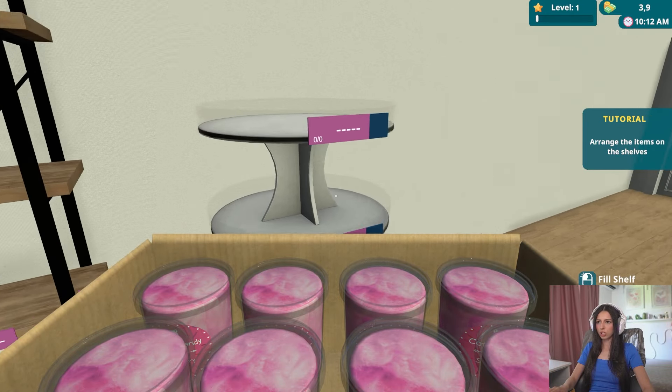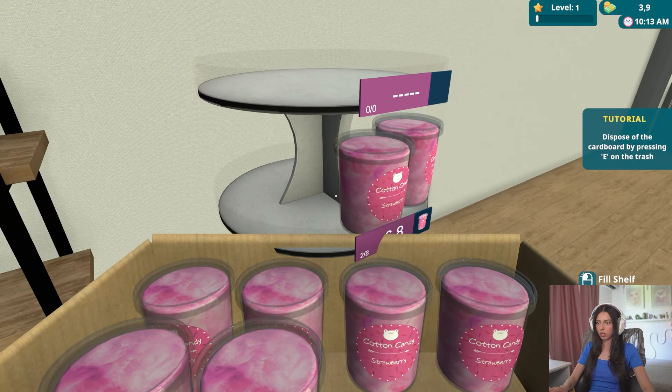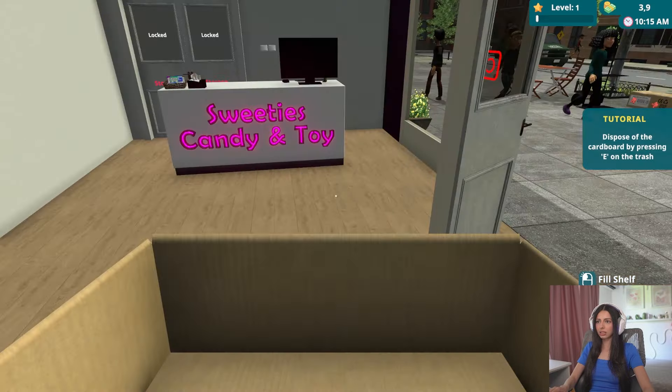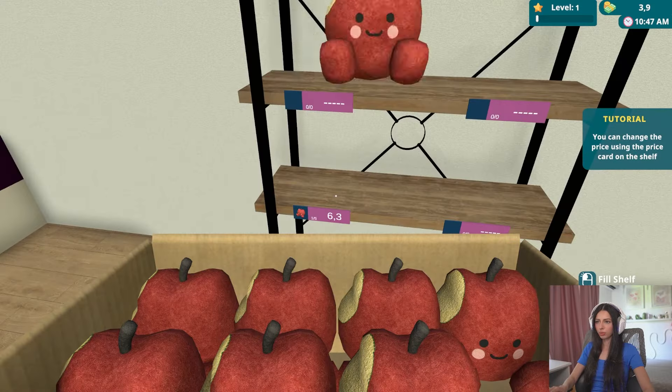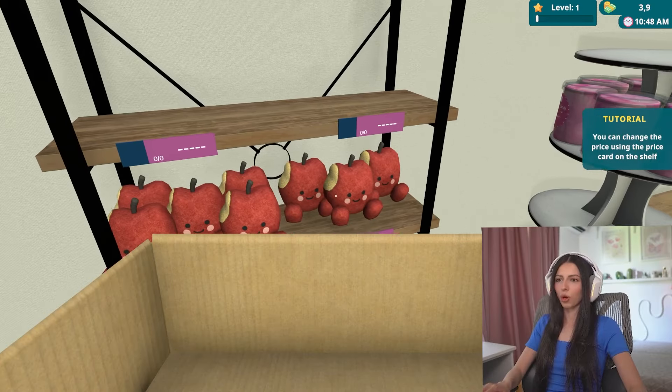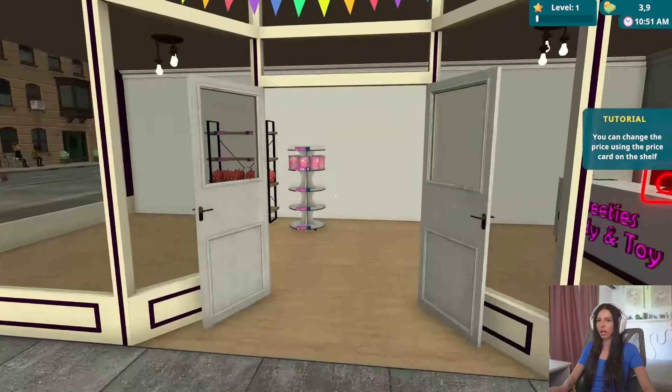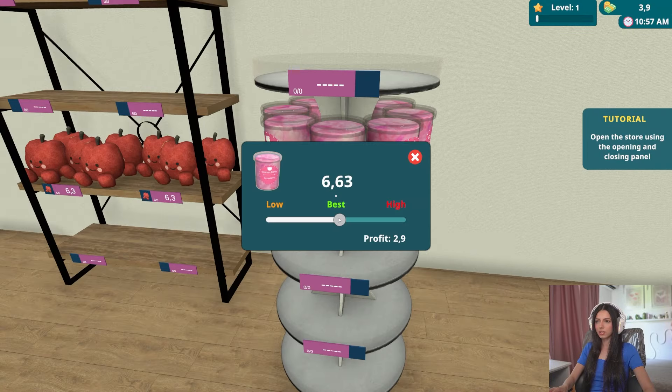Uite, aici ce vreau să pun. Doamne, ce drăguț arată! Chiar arată super cute. Hai să punem un preț. Asta e best, e în mijloc, dar facem profit 2,7 dolari per bucată. Dar să punem asta - e prea high, dar facem profit mai mare. Dacă punem asta, e prea low și nu facem aproape deloc profit. Zic să punem un pic mai sus decât ar fi the best.